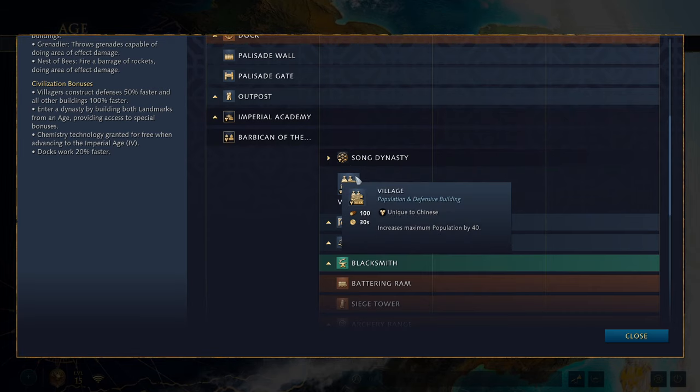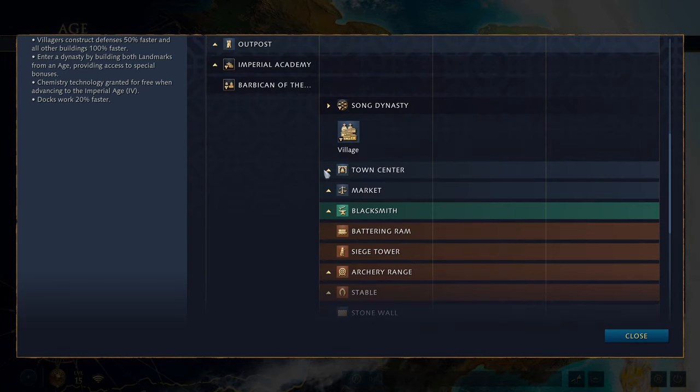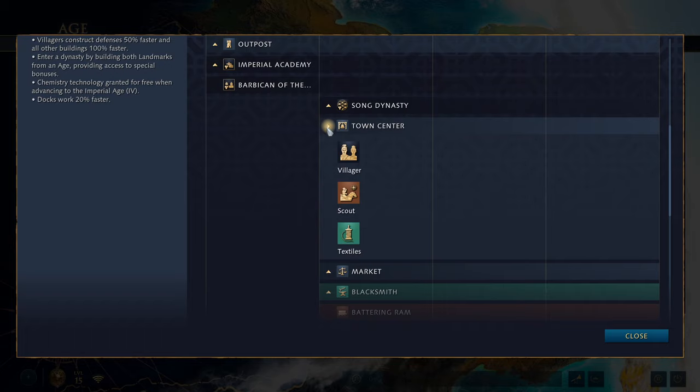The village is a unique building exclusive to the Chinese which increases the maximum population by 40. It only costs 100 wood and is well worth building a couple of. Moving on to the town center in the feudal age — nothing special, just the same units — though I'll note that the Imperial Official isn't listed there, which seems to be a bug in the tech tree, likely the same issue as in the beta.